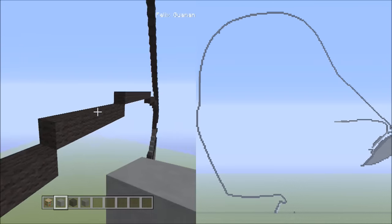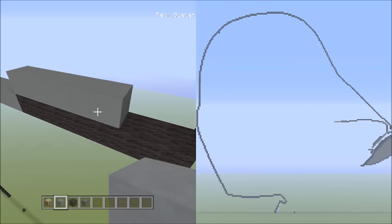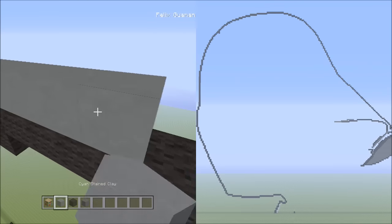Now we're going to be placing seven blocks going across on the upper level to the right — that's one, two, three, four, five, six, seven.